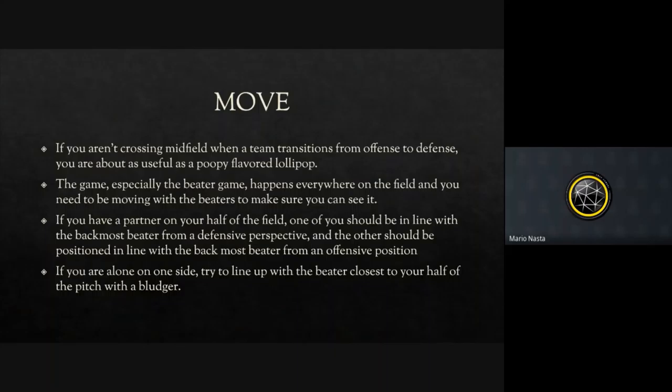With that, I'd like to talk about AR positioning. You want to be moving up and down the field every single play as the ball switches from offense to defense. At the beginning of the game, if you're on the same side with two ARs, one should always be in line with the beaters on defense closest to the hoops, the other in line with the offensive beater closest to half. Be at the boundary edges of where the beater game is — one watching more defense-focused, the other offense-focused — so you can truly encompass and observe everything in the beater game. If you're by yourself, try to be centered in the middle of the play, or look for an area where two opposing beaters are near each other.